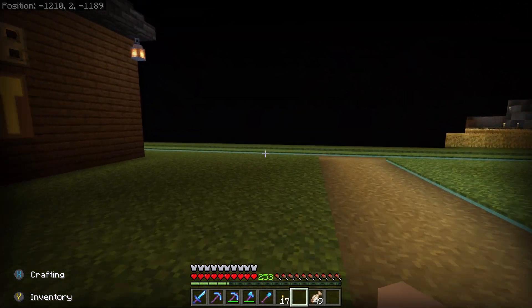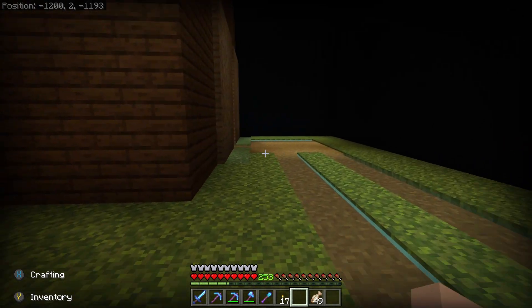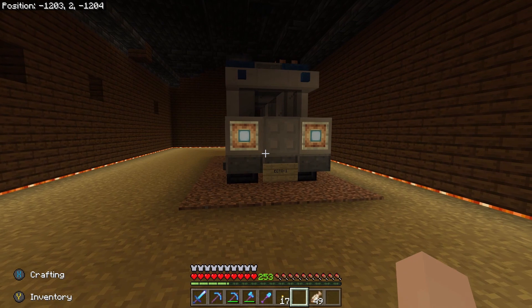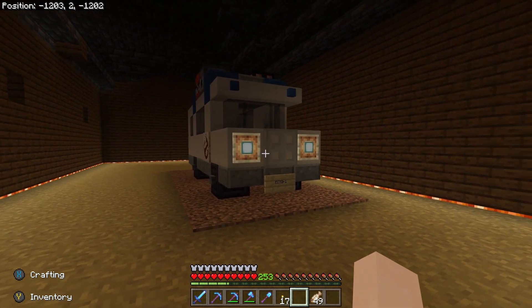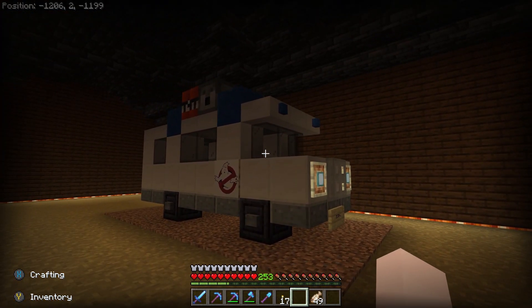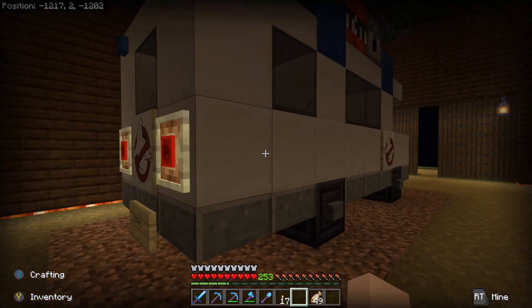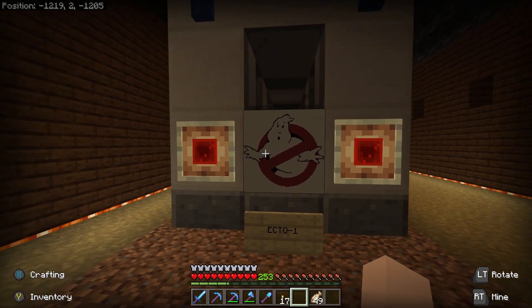Let's go ahead and head into the barn now and show you what we had in here. So inside, we have the Ecto-1. This was a fun little replica to build. It's about as accurate as I could make it. I probably could have put more details into it, but overall it is fairly good.